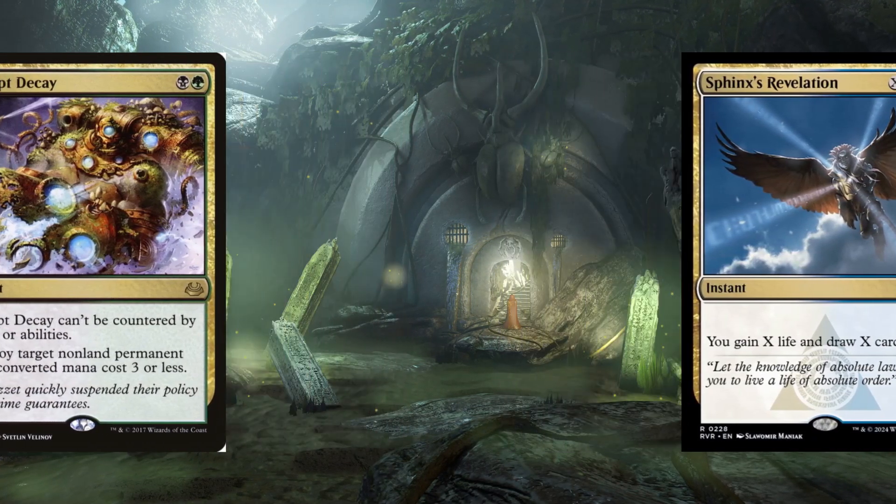Deathrite Shaman's story is one of innovation, dominance, and reflection. It challenged players and designers alike to reconsider the balance between power and playability. As we close this chapter on one of Magic's most memorable cards, we're reminded of the lessons learned and the ongoing journey of discovery within the planes of the Multiverse.